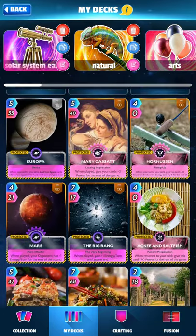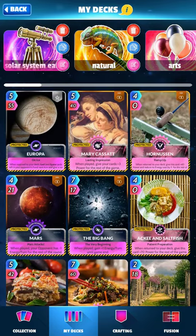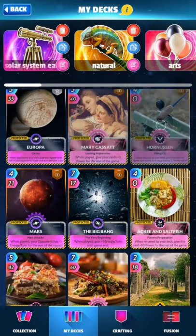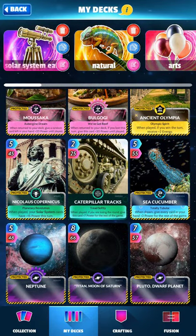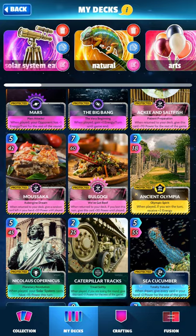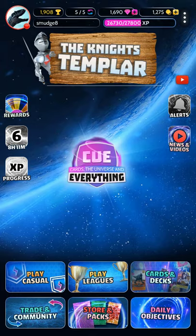Something cool they do on the competitive side is different weeks, different types of cards will be stronger. Like I talked about with the arena bonus, they can also give bonuses to subcategories. A lot of my astronomy cards have this little Saturn icon below their image, which represents objects from inside the Solar System. So this week, the Solar System and the food category both get extra bonuses. I built this deck specifically for this week to take advantage of those, which I find really cool — that they change things up so frequently.